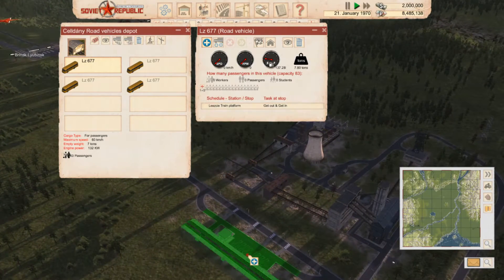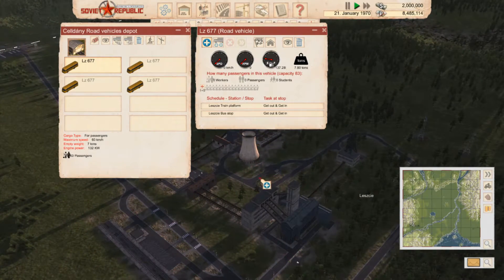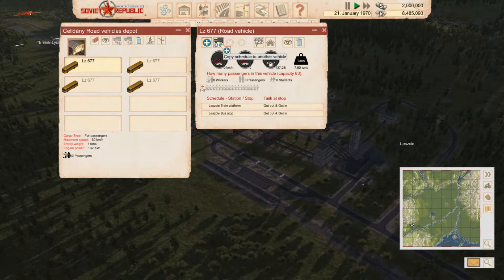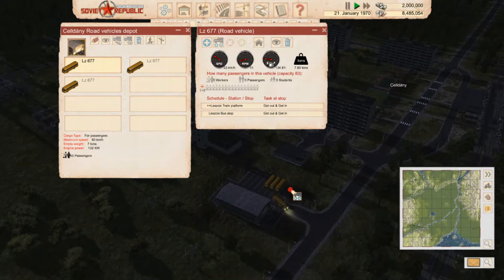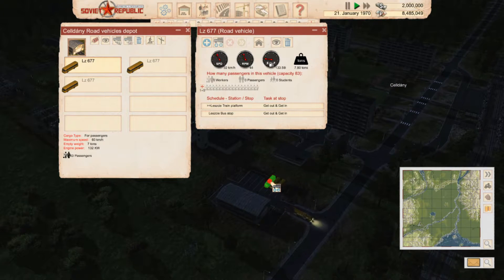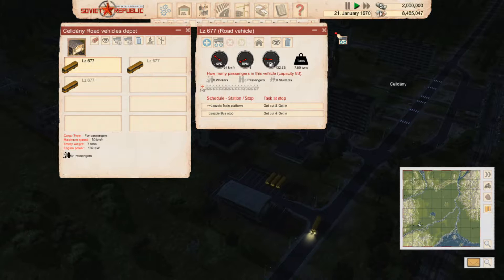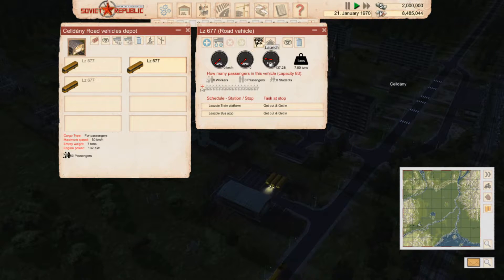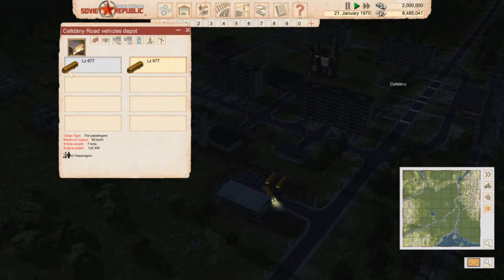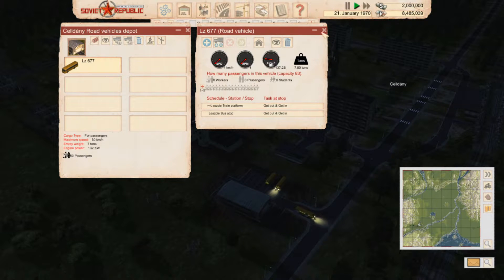Now we're going to copy that. If we get everybody else ready — oh you're off straight away. What we haven't built yet is a petrol station but that's not a problem, we can get one of those built. So that should be everybody leaving. That's everyone going — tremendous. Let's get a little fuel station built.